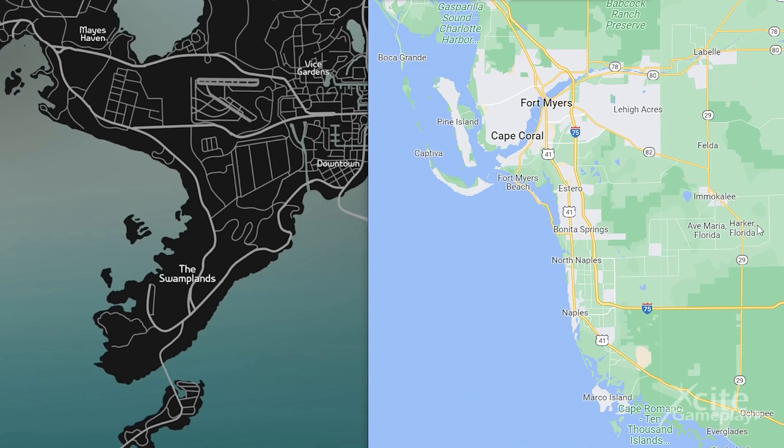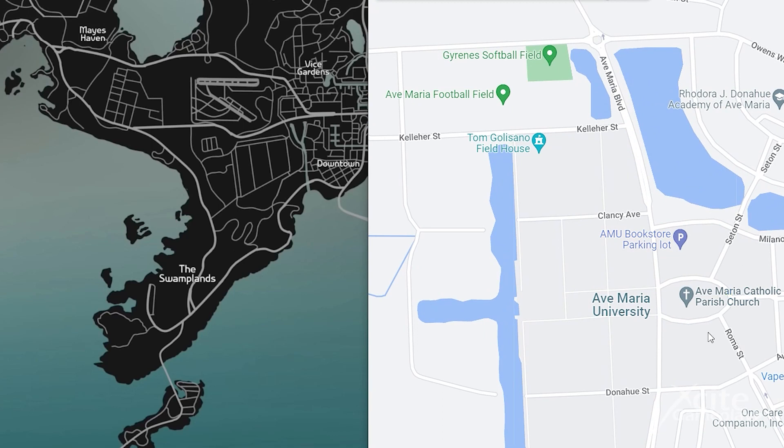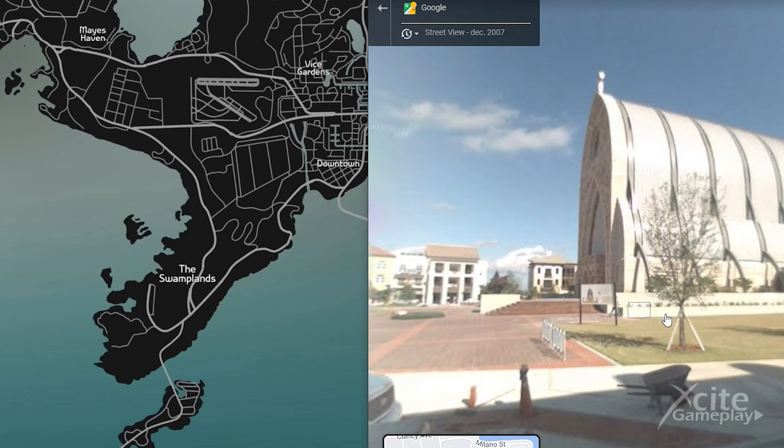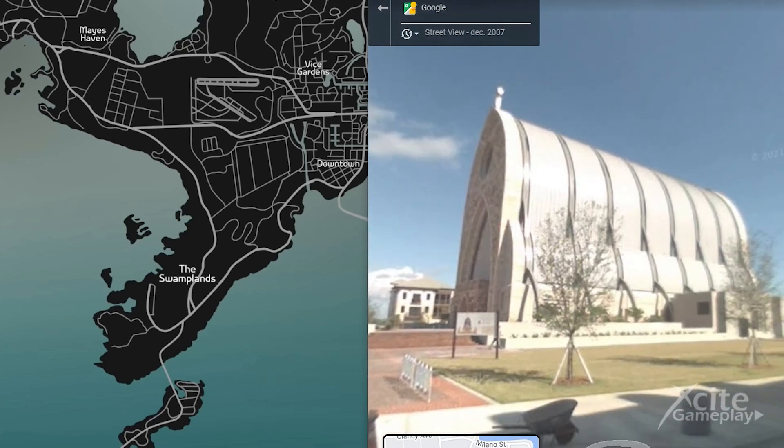Let's take a look at this location — it's called Ave Maria, Florida. When we zoom in on this location we see there is a big Catholic parish church. Rockstar called this place Maze Haven. We are wondering if the church is going to be there in the game — that would be very cool.